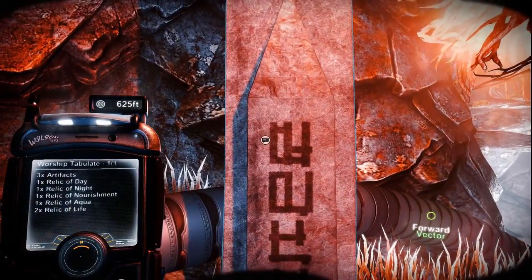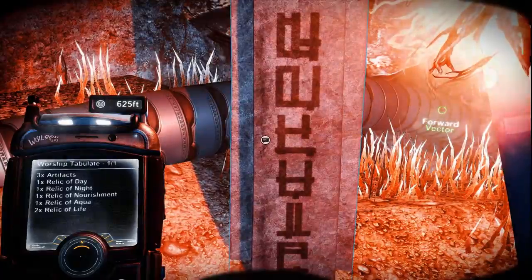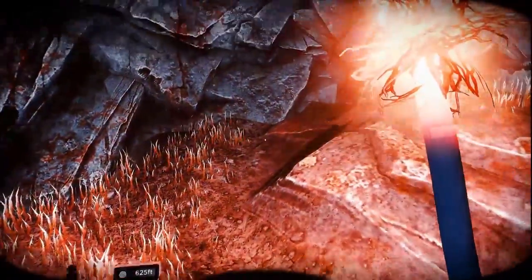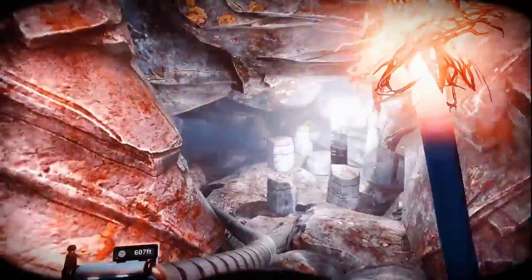What's this? Worship Tabulate: three X artifacts, one Relic of Day, one Relic of Night, one Relic of Nourishment, one Relic of Aqua, and two Relics of Life. So yeah, there should be hidden places around here, then.